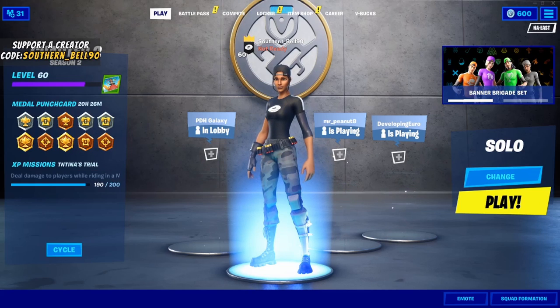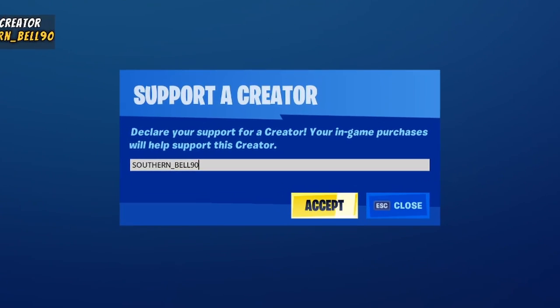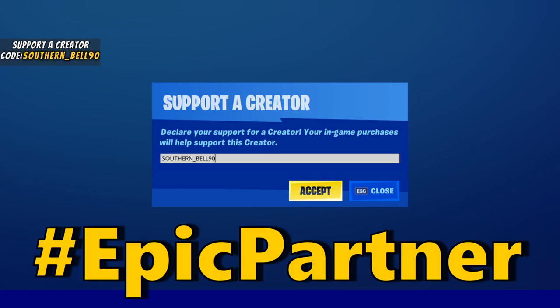Before we get into the Deadpool challenges, if you're not already supporting someone in the item shop, make sure to go to the bottom right-hand side, click on 'Support a Creator,' and type in 'southern underscore bell 90,' all capitalization, to help support the channel. I am an Epic partner and you would be supporting the channel.